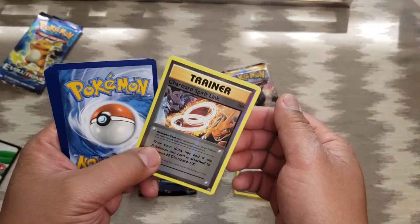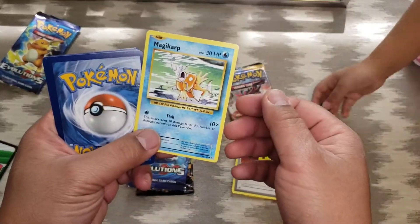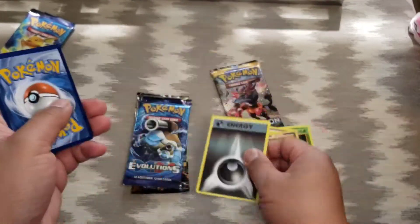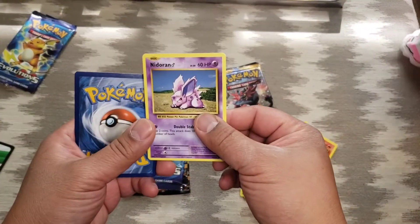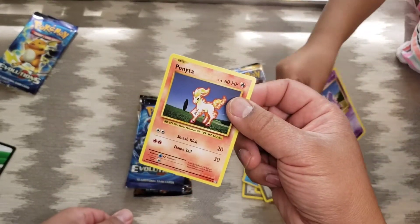Charizard Spirit Link holographic, Magikarp, energy, full art picks, Nidoran, and Ponyta. All right, pack number two.